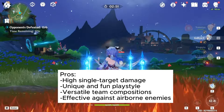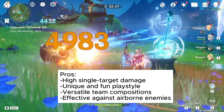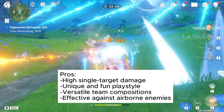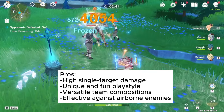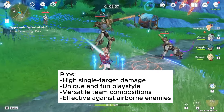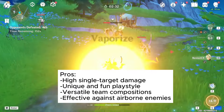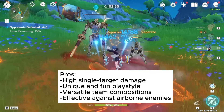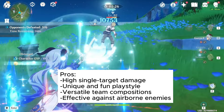Yoimiya's playstyle is unlike any other bow character in the game. Her rapid normal attacks are fast-paced and satisfying, and her elemental skill creates a field that buffs her attack damage and applies pyro to enemies. She can fit into a variety of team compositions including Vaporize, Overload, and even Melt, and can also work well as a solo pyro DPS character. Her attacks have good tracking, making her effective against airborne enemies like the Spectres and the Geovishaps.